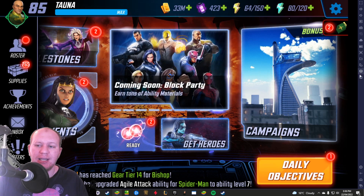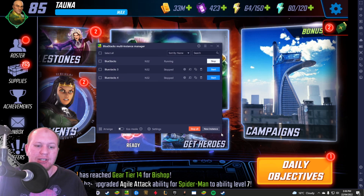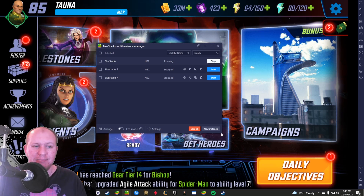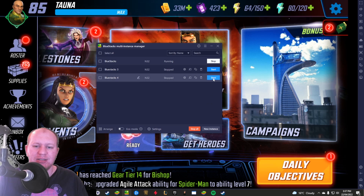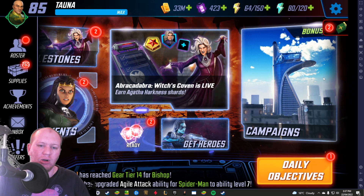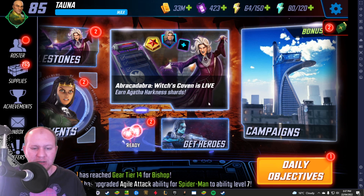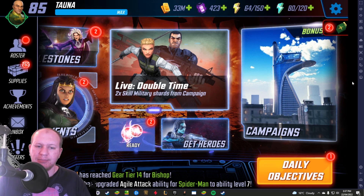We've also got the multi-instance manager, which allows us to have multiple instances of BlueStacks. Any time I want to play Marvel Strike Force on one screen and have another version open on an alternate account, I'm able to do that pretty easily. All I need to do is hit start and it brings up a second window. You can clone them so you can have multiple instances open - Marvel Strike Force on one and another account or a different game on another.